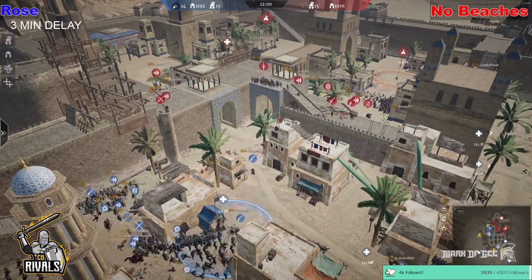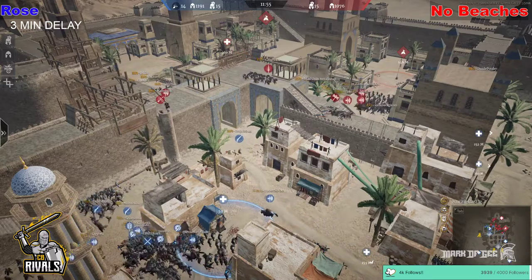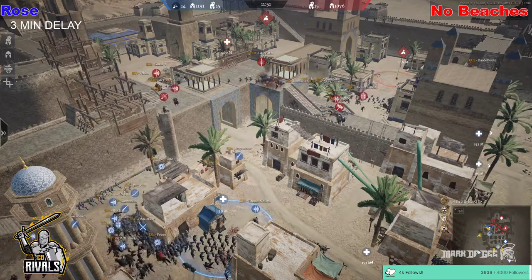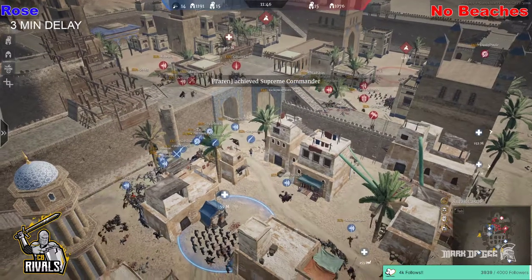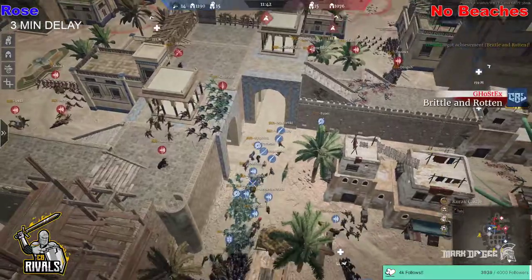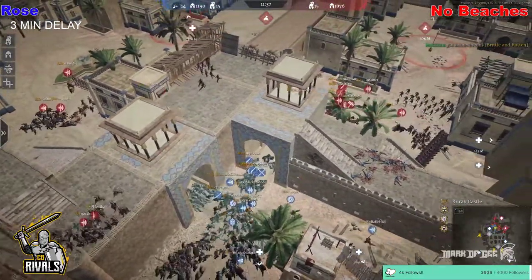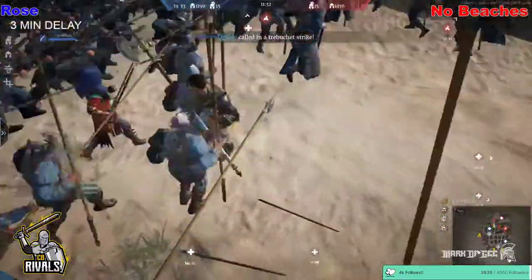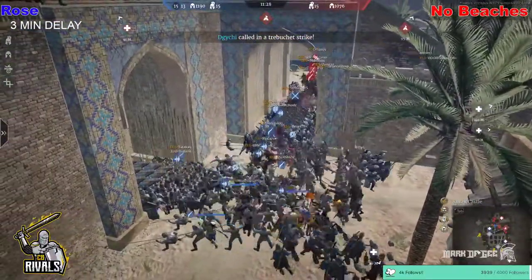A very good patrolling job from No Beaches — just keeping an eye on what's going on from the high ground. Hammock managing to deal damage as a longbow player, giving himself a good position for when Rose make a full unit push. They're coming round to the wall, looking to go through one of the entrances. Which way are they going to go — left towards the supply or straight to home? They're going straight to home.